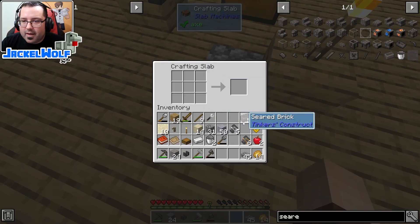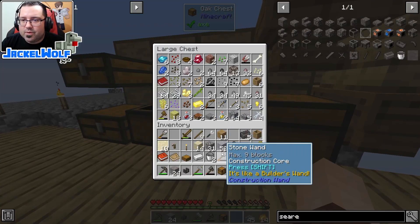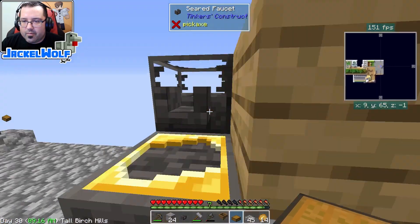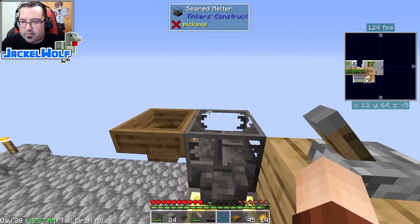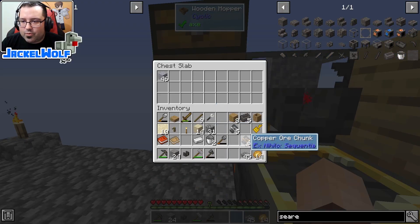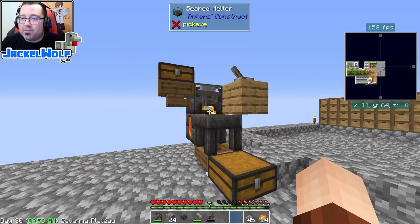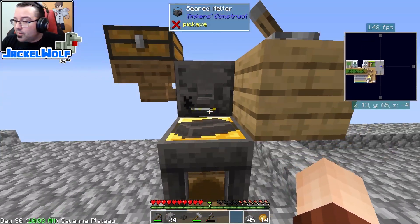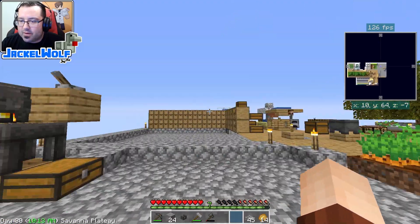We need a chest and some slabs. V of slabs and a chest - wooden hopper, put you there, chest on top. We'll throw the grout in, throw that copper, throw that tin - this should be automated now. Next time we'll hopefully have enough bricks. I'm definitely going to have to make more bricks, but then we start building our smeltery proper. There are a couple more things we've got to do, but I think this is probably a good place to end it.